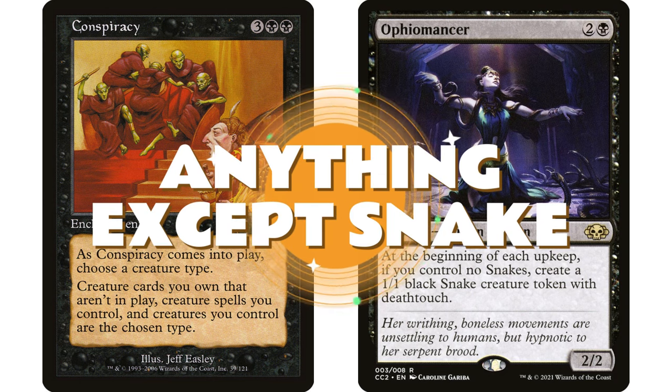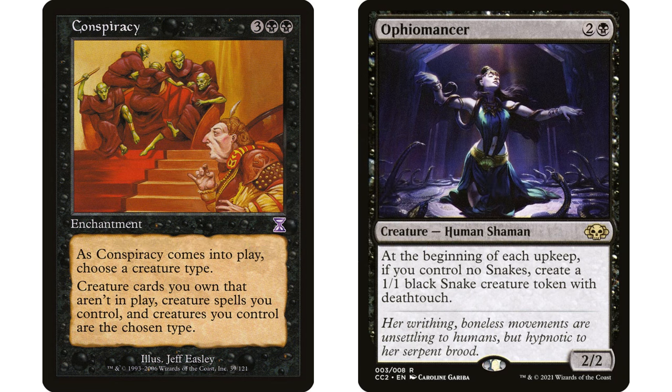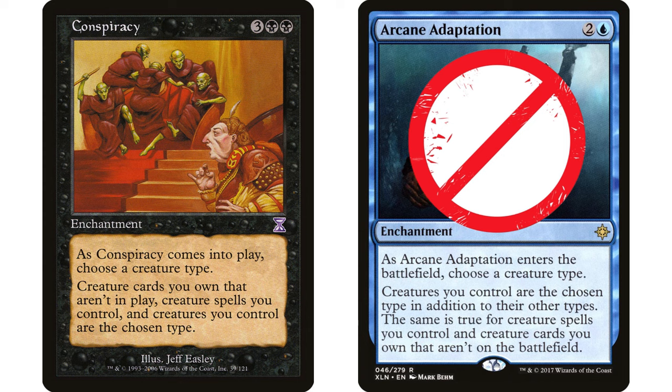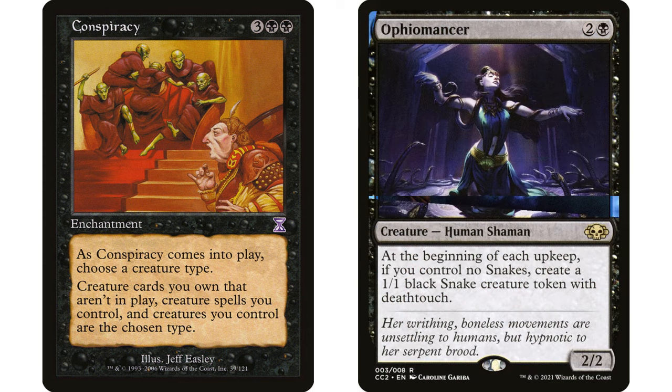With Conspiracy in play, name anything except Snake. Say you name Merfolk — now all your creatures are Merfolk. On every upkeep, Ophiomancer checks for snakes in play, but your black snake token is now a Merfolk, so it creates another one, which is also a Merfolk. You're creating a 1/1 deathtouch snake token every single upkeep. This only works with Conspiracy specifically — other creature-type changers that add types 'in addition' still leave a snake in play.